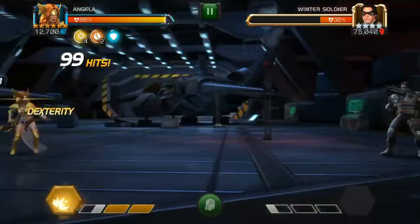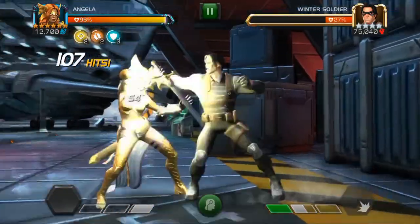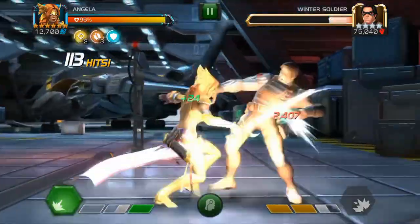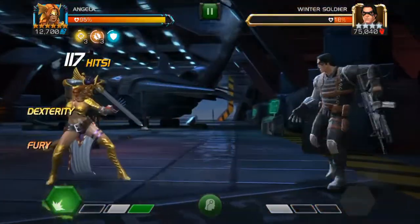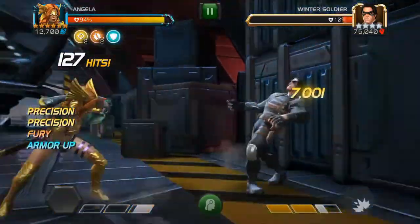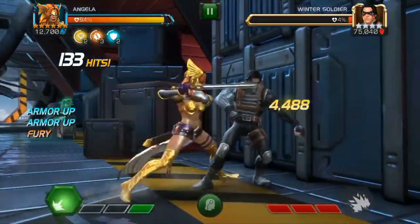Somebody like Domino or even Archangel — they're excellent on their own, don't get me wrong — but if the opponent doesn't bleed, it really takes the edge off their damage output. Angela doesn't rely on any debuffs on the opponent. So regardless of whether they're bleed immune, poison immune, incinerate immune, cold snap immune, any sort of immune — she's going to do that damage output no matter what. And likewise with Archangel, he depends on the opponent being both bleed and poison-able to really do that damage output. Not the case with Angela.